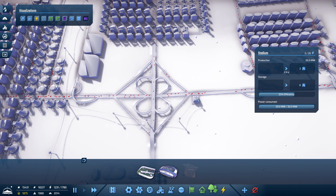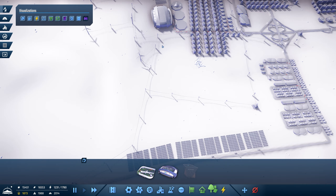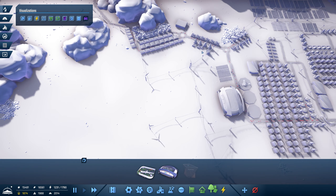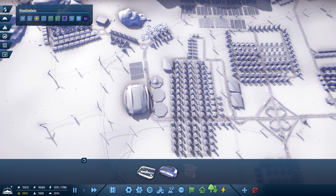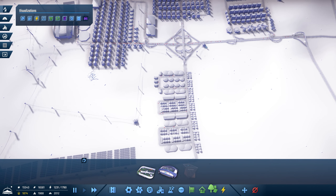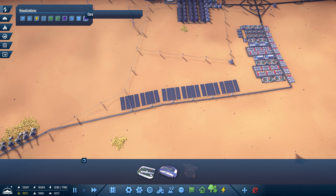These are all starting to come up — not enough power network. The other problem we found with power was this grid over here. The first group we had wasn't actually connected to this part of the grid, so we've joined them up. Now we shouldn't have any problems with power — that's all good.